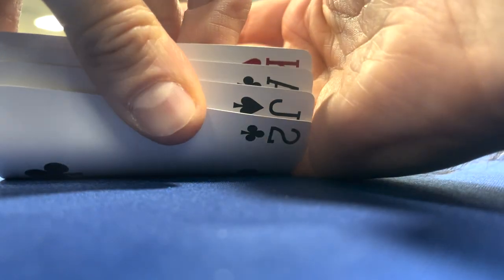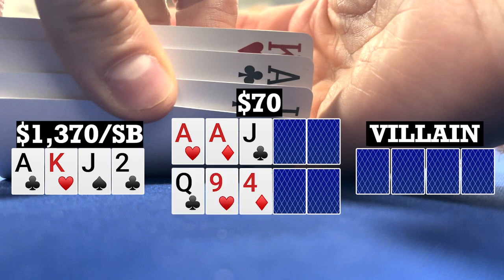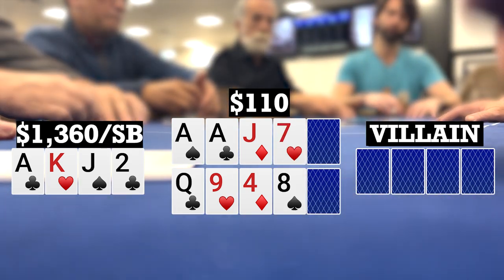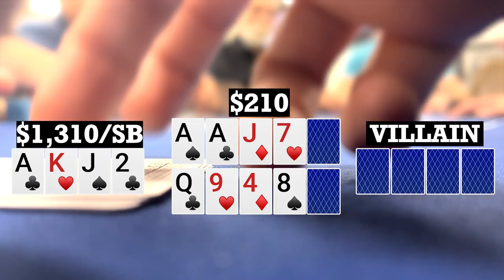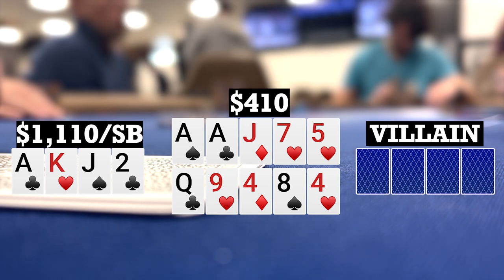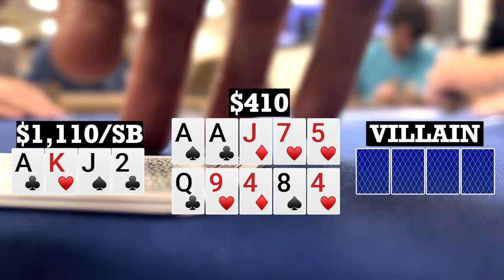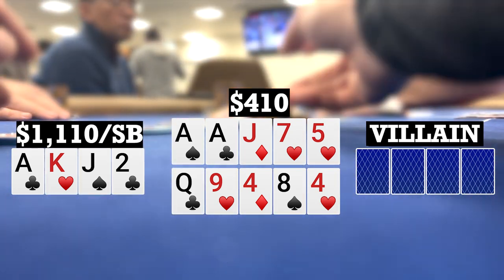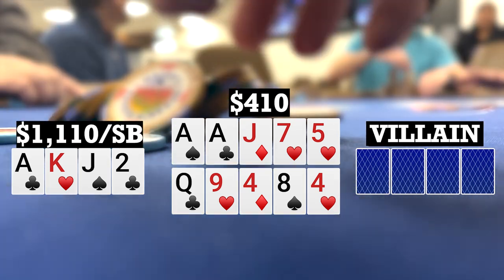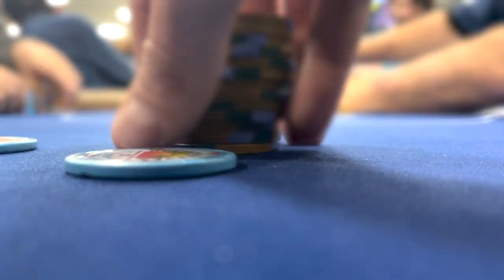I look down at Ace-King-Jack-2 single suited in the small blind. We go to flops of Ace-Ace-Jack rainbow and Queen-9-4 rainbow. I bet $10, and there are three callers, so we're going four ways to two turns. The turns bring a 7 on the top and an 8 on the bottom. I bet 50, and there's only one caller, so we're going heads up to two rivers. The rivers bring a 5 on the top and a 4 on the bottom. I bet 200, as I don't really have anything on the bottom. My opponent seems pretty new to double board bomb pots — he says he has a full house on the bottom but that he obviously loses to pocket queens. He tanks for a little over a minute and eventually folds, so we got him off his half the pot and take it down.